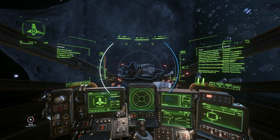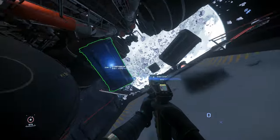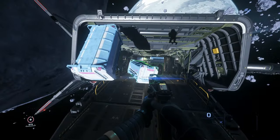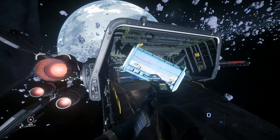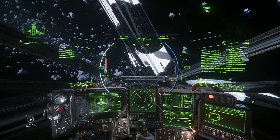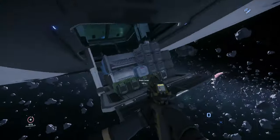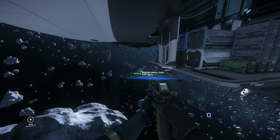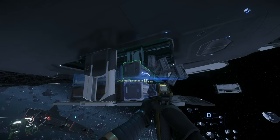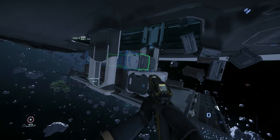Let's move on to a Starfarer with 7 SCU of Quantenium — of course I want to take this too. As you may notice, you will find a lot of Quantenium in these ERT bounty ships, so just make sure to take them all. This is an 890 Jump and we have 7 SCU of Vivalex, which is great. We also have 26 SCU of Neon. As I said before, if you have a ship with a bigger cargo hold you could easily take this 26 SCU of Neon and earn an additional 200k.